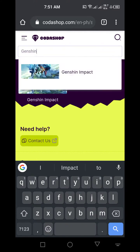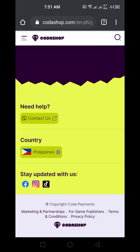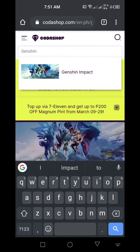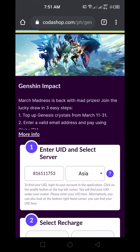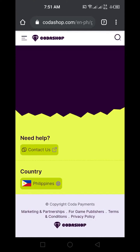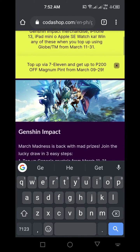Just go to the search bar and type the game that you want — Genshin Impact, for example — and tap on it. Sorry, it was loading. That is my user ID showing there — I'm open to donations if anyone is willing.